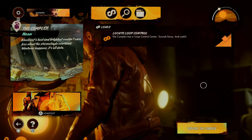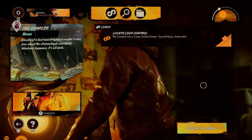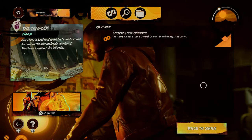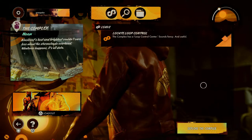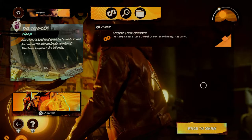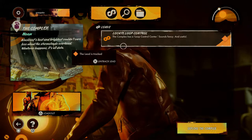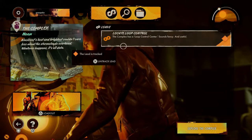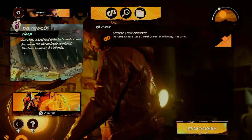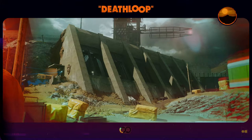Welcome back to Deathloop, a really interesting game. In the first episode we were just exploring, finding out the game mechanics, getting used to how everything works. Cole is here and we're about to go on the second mission — we're going to explore the complex. The complex has got a loop control center, which sounds fancy and useful. Don't forget to leave a like on the episode if you can!